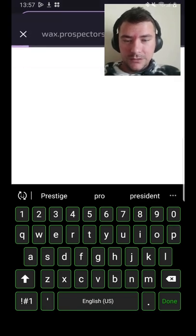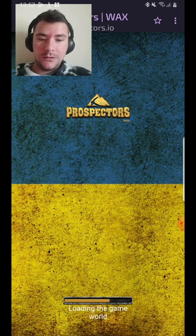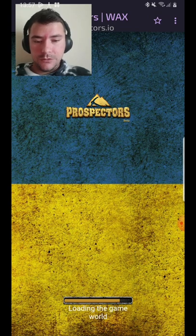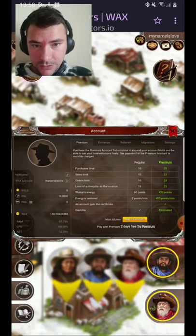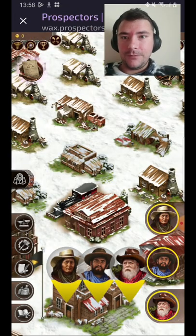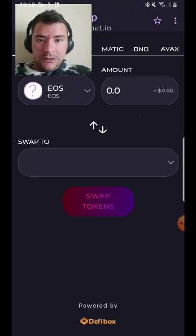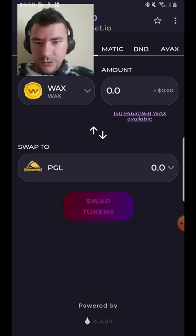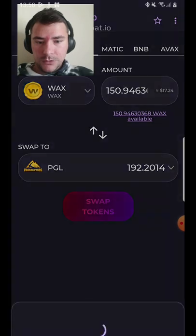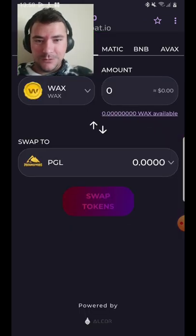There is Prospectors on the EOS side, so you can send EOS to WAX. It's kind of a bridge with this coin and it's quite cool. You just have to go in the game and send to your other wallet. Obviously you have to start with swapping some coins first from WAX. This is how we do it — that took me one dollar.